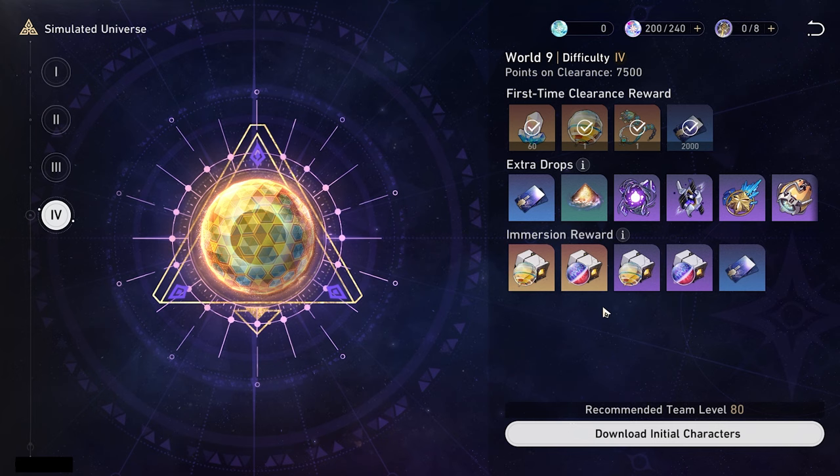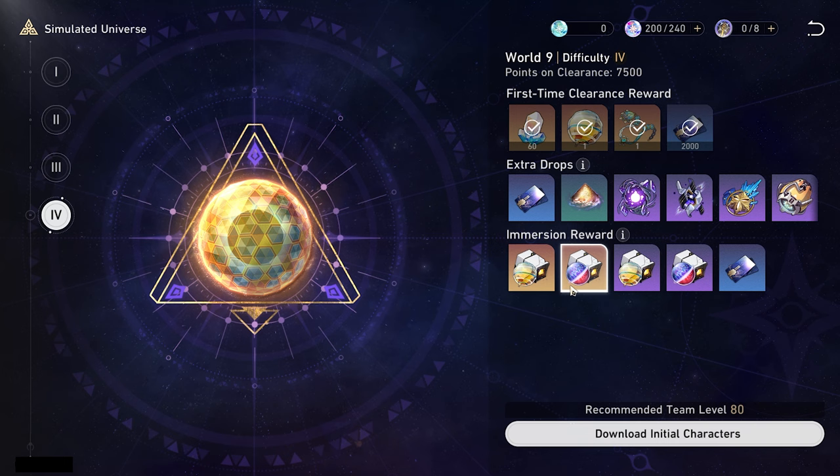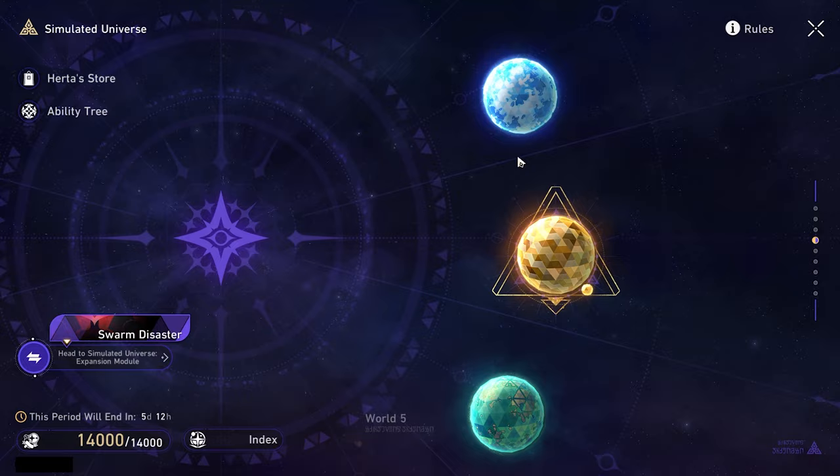Moving on to World 9 — this is the new set, and this is probably what most people will use it on. Good news for you guys who want to completely spend on this: it is completely fine because Izumo's set is going to be fantastic for your Acheron if you are farming it for her. And if you do get some of the other pieces, don't worry because this is actually going to be the best set you can run in Pure Fiction, making your Pure Fiction DPS hit even harder, getting them free crit damage, making Pure Fiction a lot more clearable for most people.